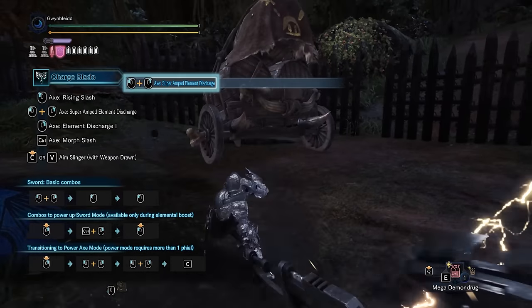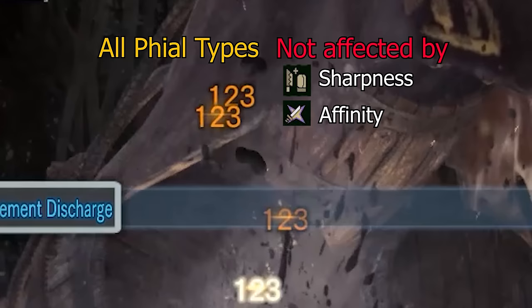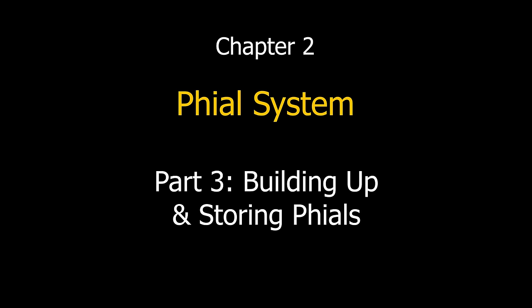Regardless of phial type, phial damage is not affected by sharpness and not affected by affinity since phials cannot score critical hits. Unlike attacks from your weapon strikes, phials do not do cutting damage. Now let's talk about how to build up and store phials.